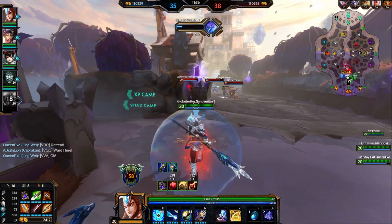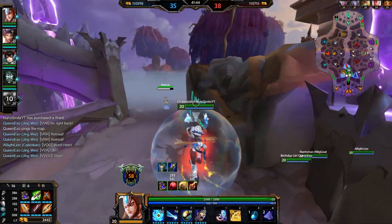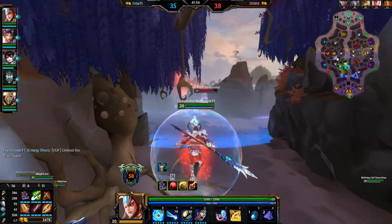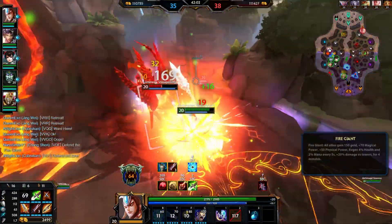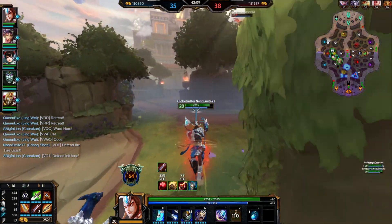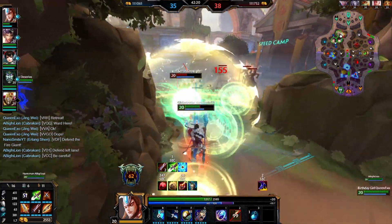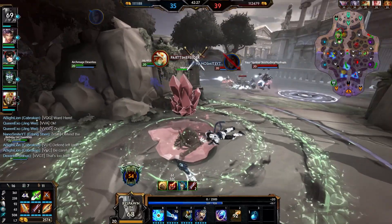They're backing up. I dare you to come to the speed buff, Thanatos. Oh, he took it, never mind. Fire is going to come back up — defend the Fire Giant. That's his Mantle down. So close — he was literally one shot. I think we kill him at least. Holy crap dude! That's so frustrating. Oh my god.